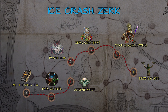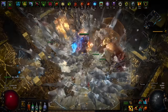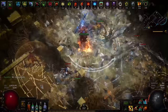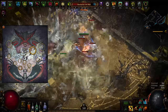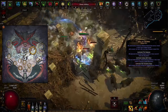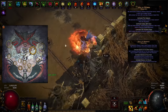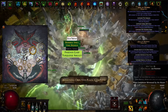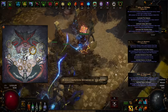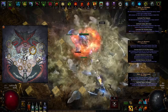For Pantheon choices, I recommend Soul of Solaris as the Major God — a well-rounded defensive choice especially useful in most boss fights, also reducing the chance of incoming crits applying elemental ailments. The alternative is Soul of Arakali, improving defenses against damage over time such as ignites or poison, though neither affects damage from the Rite of Ruin Ascendancy passive. For the Minor God, Soul of Tukohama fits the playstyle perfectly — you get solid life regen and physical damage reduction while stationary, and since spamming Ice Crash requires you to stand still, these bonuses have high uptime.